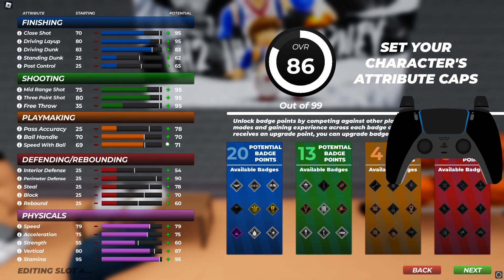Stamina we're gonna max out, just like that. For ball handling, you don't really need ball handling in this game, it's pretty easy. You do need pass accuracy though — I'm gonna probably put it at 60. Perimeter defense I'm gonna put up to like 90. Steal I'm gonna put to like 50 — that's like the max I can go.